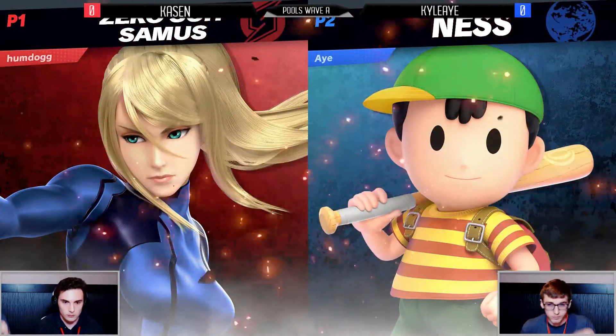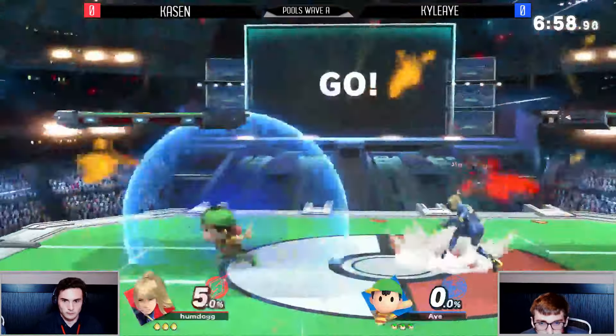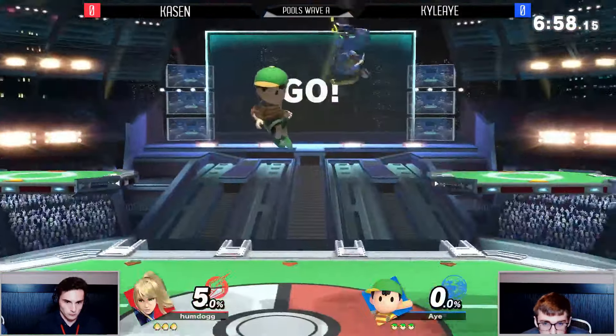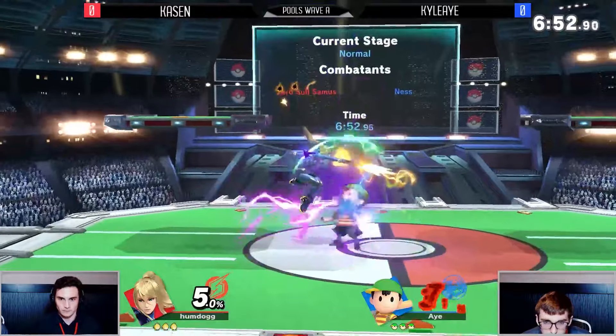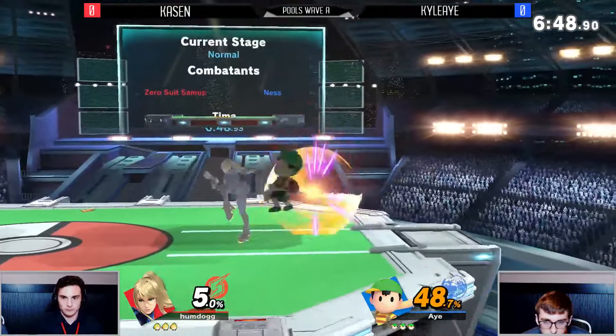Joker is a very fundamentally solid tournament character, so versatile because you can play the speed game or the slow game using projectiles, gun, and Arsene as needed. But we're not going to see Joker — it's back to Zero Suit for Kacen today. I'm surprised; I thought we were going to see Joker, maybe he thought Zero Suit would be the better pick here for this matchup against Kyle A bringing out the Ness.